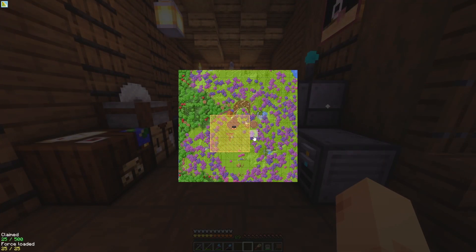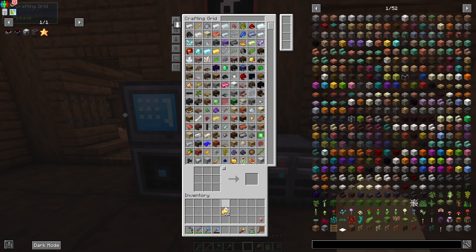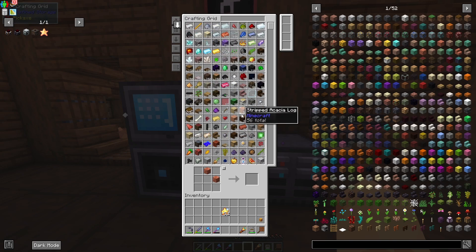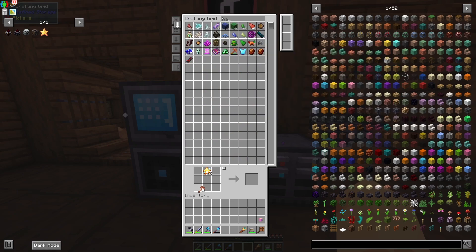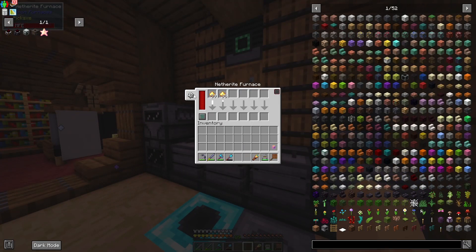I'm too lazy to wait on our actual Create setup to duplicate the allthemodium, so I'm just going to use a hammer and duplicate it ourselves manually. We already had a hammer, so we'll just throw this in here and duplicate it like so.